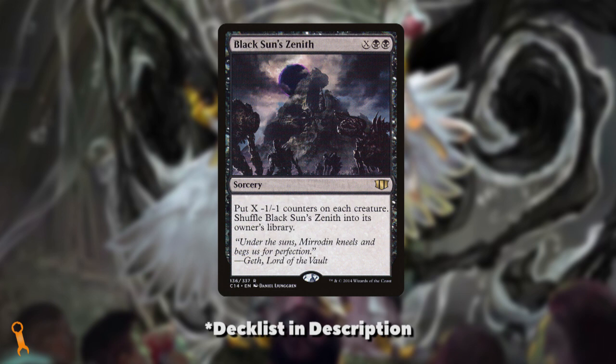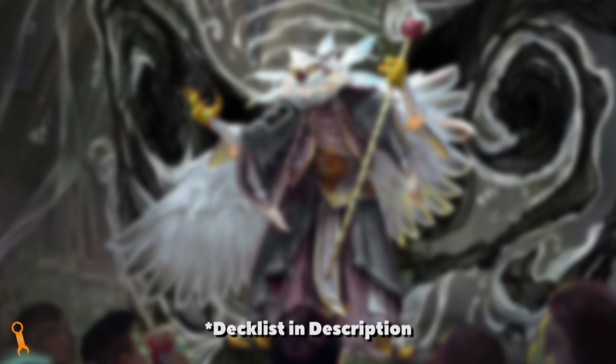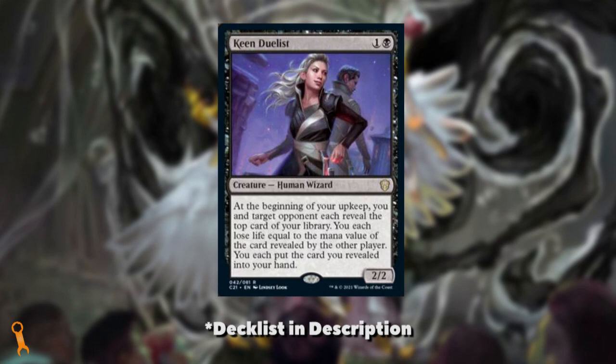A board wipe I'm really interested in adding is Black Sun's Zenith. Remember, we said Felisa cares about any counters, not just +1/+1 counters. So we could do a Black Sun's Bomb — putting five -1/-1 counters on each creature and getting five inklings for each non-token creature we control. Imagine staring down a board knowing you've got to defend against 30 inklings next turn. That would have me sweating. Our card draw is going to have to be heavy black-leaning since white doesn't have many options. The new Keen Duelist is in the list, a card I really like, as it's a fun kind of Dark Confidant-lite that domes your opponent and you.